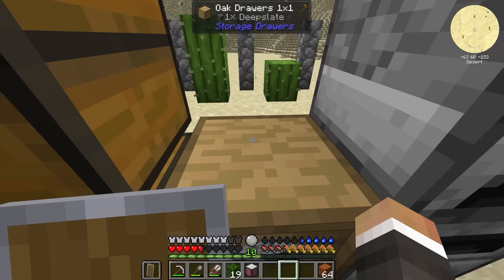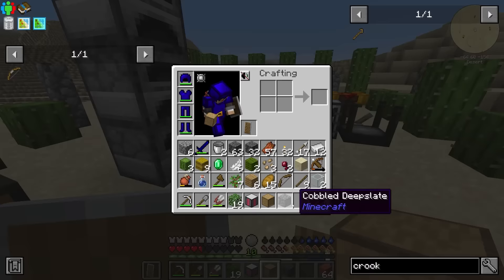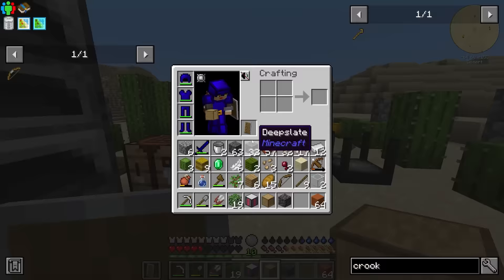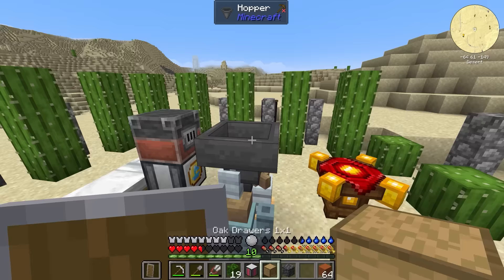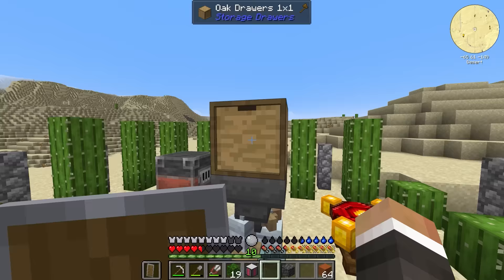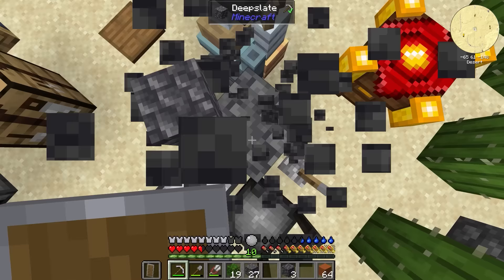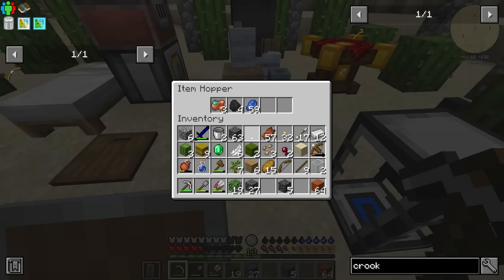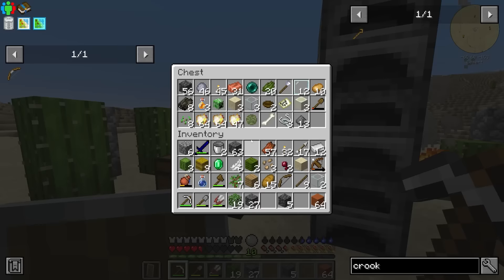If we place deep slate on top, the resource generator turns blue to show it's working, and we're now just producing deep slate — incredibly useful. What we can do is set up an iron hopper pulling from the storage drawer into the extractinator, and then the extractinator automatically turns the deep slate into lapis and iron. With that, we've effectively automated the production of lapis and iron.